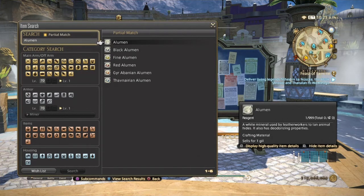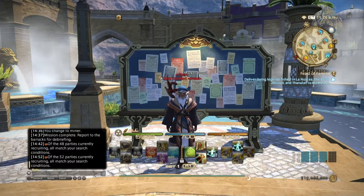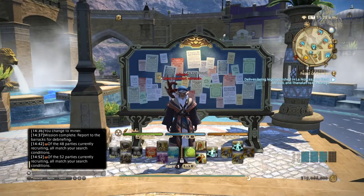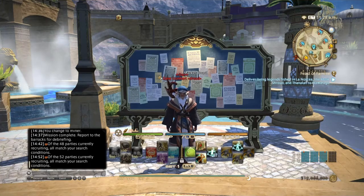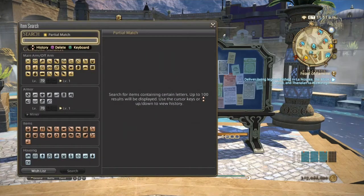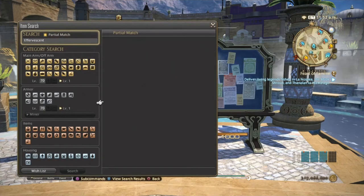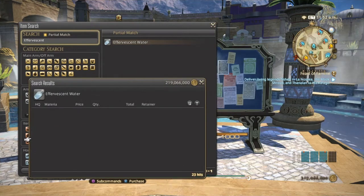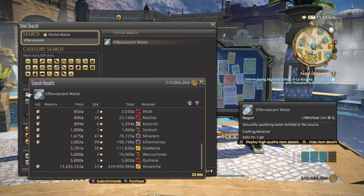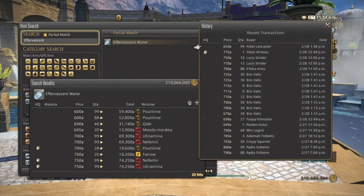Next on the list is effervescent water — another multi-use item that is used to make natron and cloth. Looking at the market board, it's pretty expensive with only 23 hits on my server, and they've sold quite decently over the past two days.